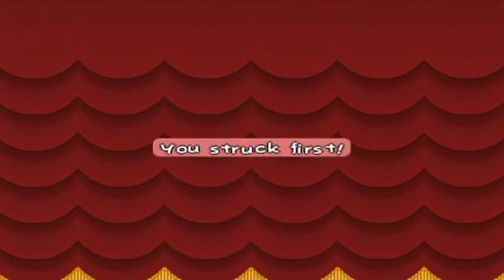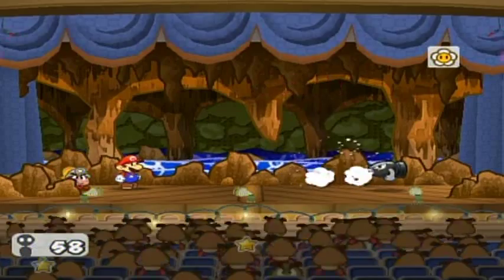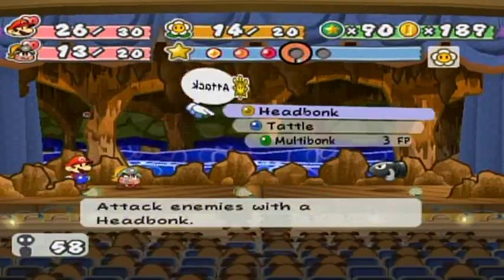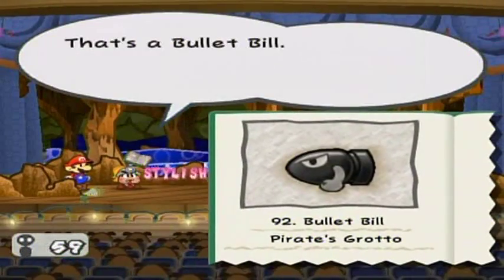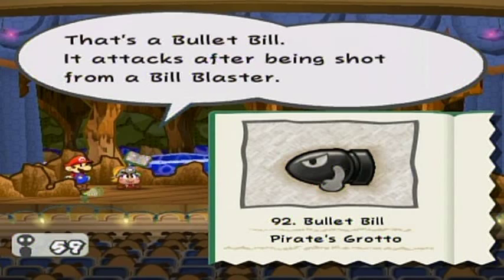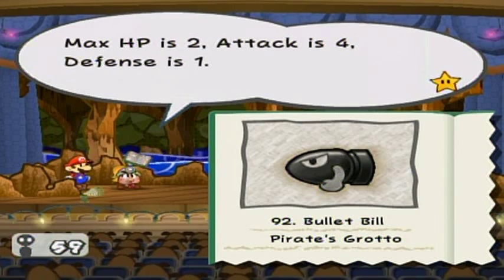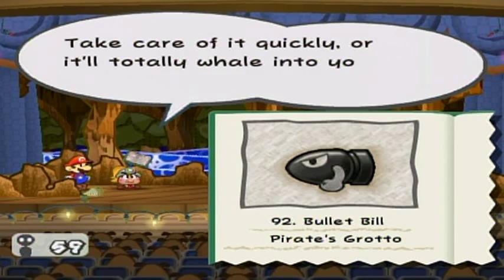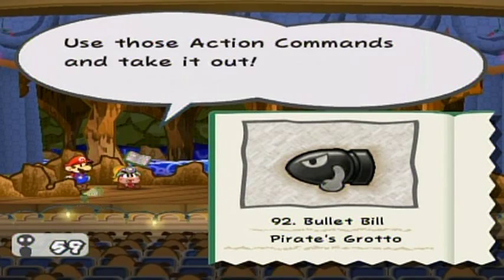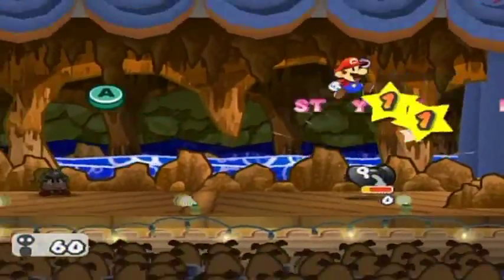It's the bullet bill room! Just rush all the way over to the right side as quickly as possible, and try to jump on them before they ram into you. Otherwise their first strikes will do damage to you. That's pretty much their only means of attack — they're really easy to defeat. That's a bullet bill. It attacks after being shot from a bill blaster. Its HP is 2, attack is 4, defense is 1. Very easy to defeat even with defense of 1, because most of your attacks do 4 damage. Use those action commands and take it out — just wipe them out before they wipe you out.